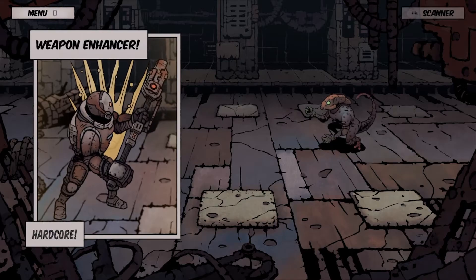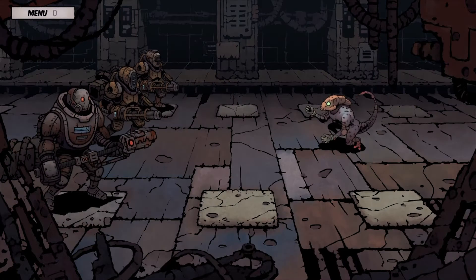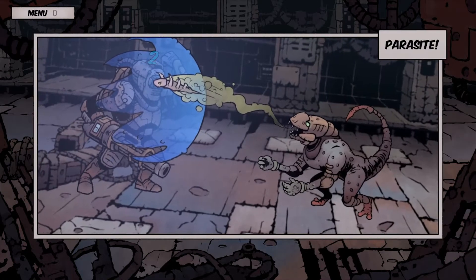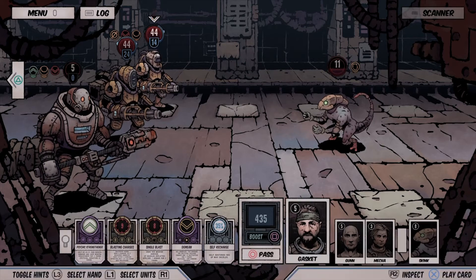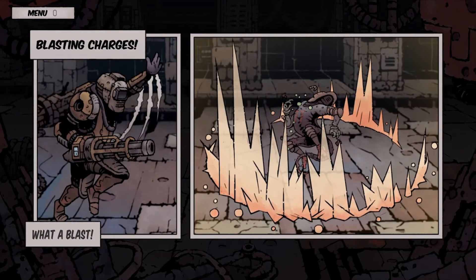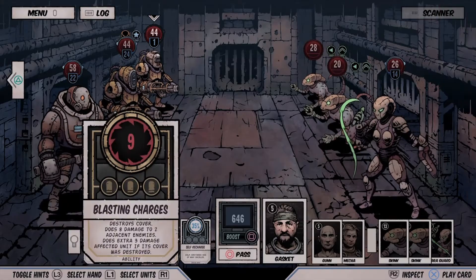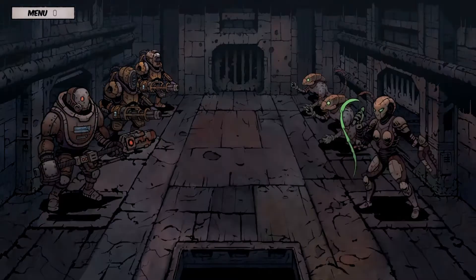Energy, as I said, is everything in Deep Sky Derelicts. You need it to move through the levels, but it runs out very quickly and your health bar will deplete once the energy is gone. As you explore, you can scan the surrounding environments at an energy cost, but the key to survival really in this game is managing the challenging card-based combat scenarios.